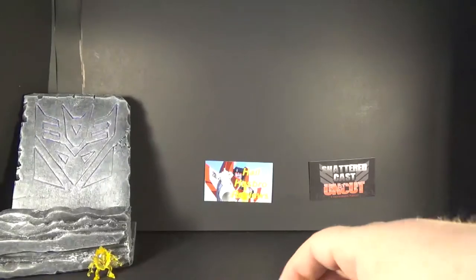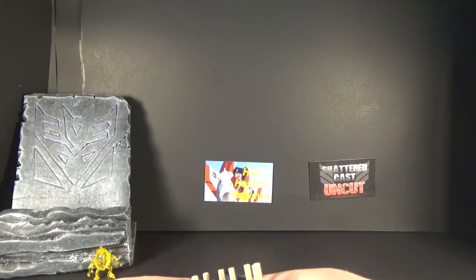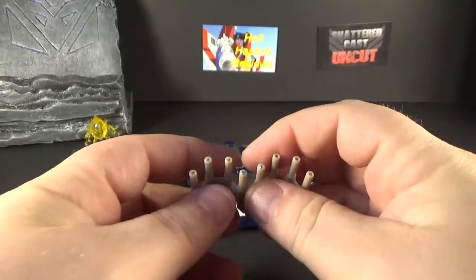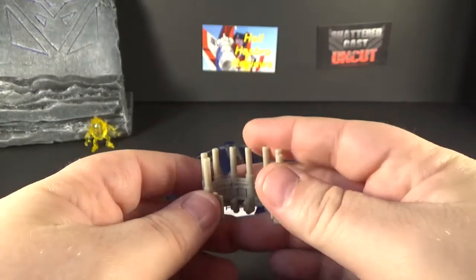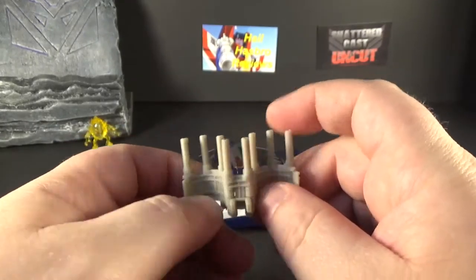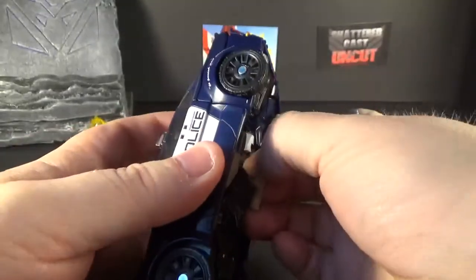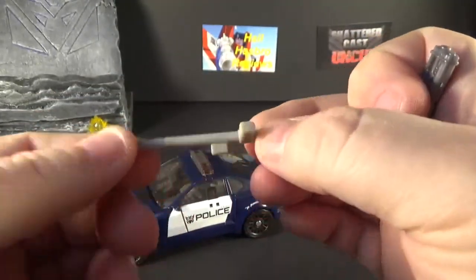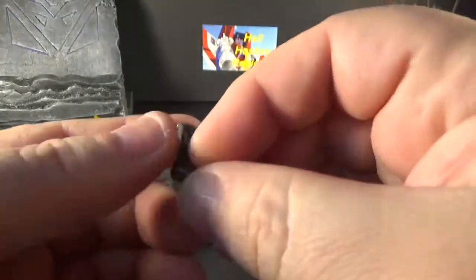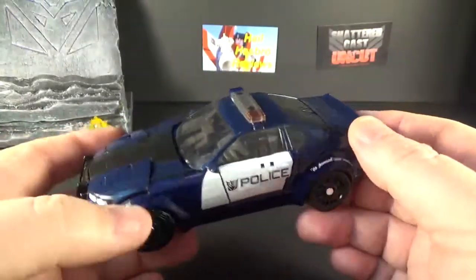Looking at what he comes with: this piece goes on his arm — it's a gatling gun or cannon that wraps around the wrist. No paint, just a little detail. He also comes with a knife — like a police baton, very British — and a pistol. Both have a little detail but no paint at all.